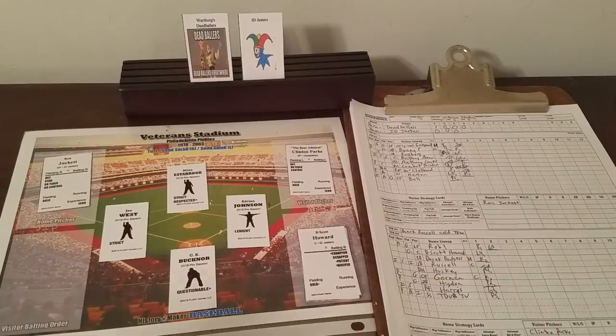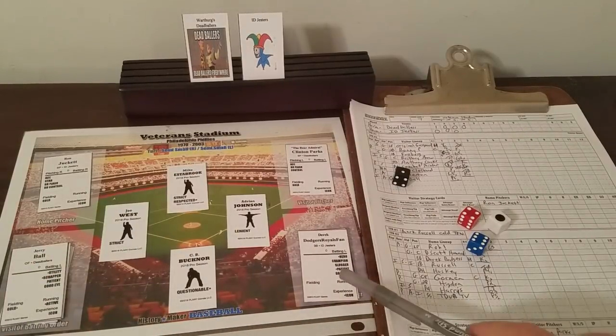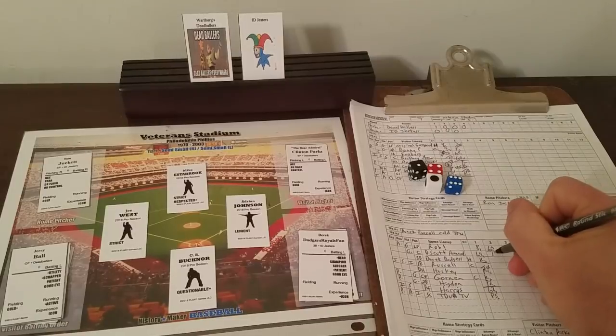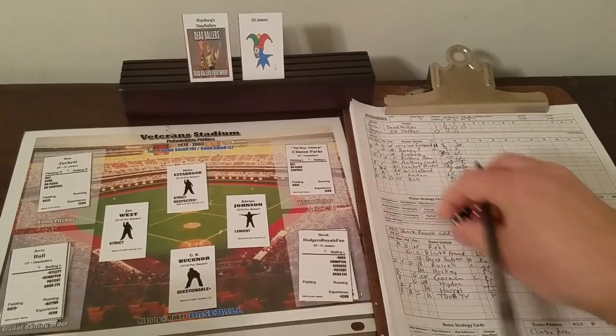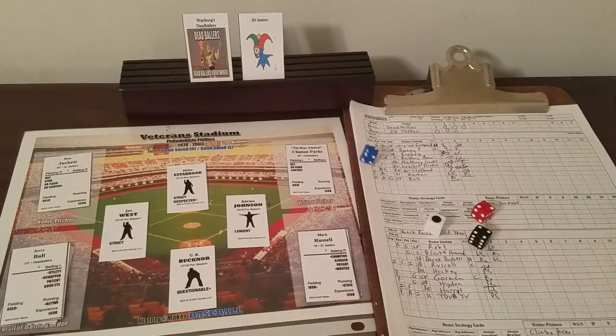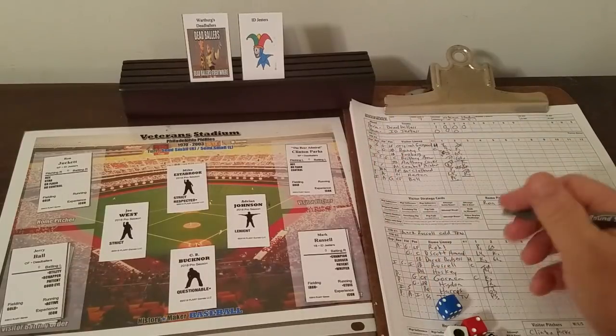We go to the bottom of the fourth, time for the Jesters to try to do something. Here's D. Scott Howard — 1-4-6. Flash? Yes, Clinton has double flash, so he strikes out D. Scott Howard. Derek Dodgers has a good eye, so it's simply a ground out — 6-3. That brings up Mark Russell — 2-2-4. They're not on the road. Is he a slugger? He certainly is. It's a double to left for Mark Russell.